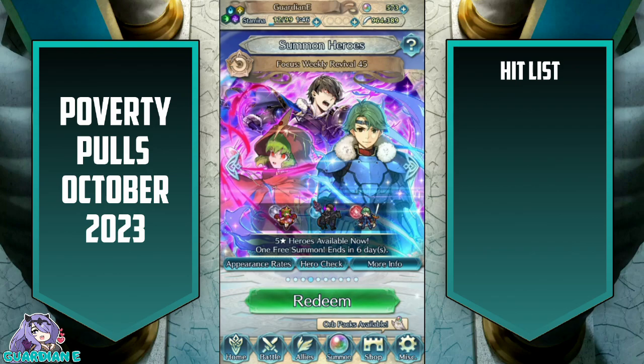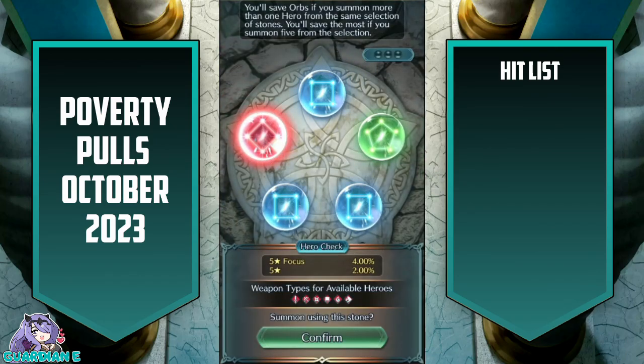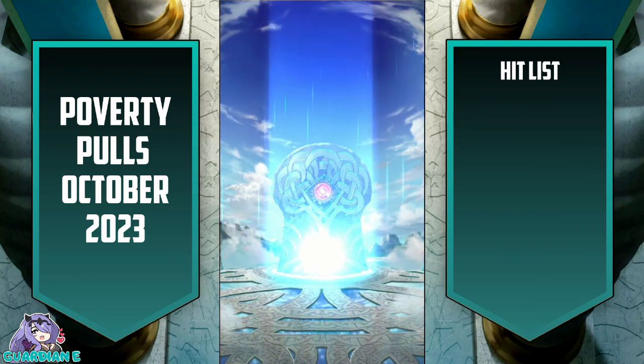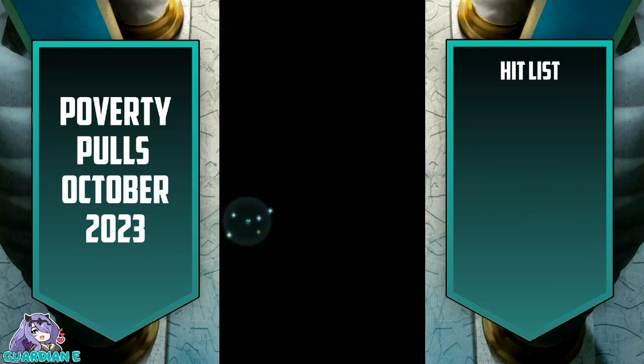Weekly Revival 45 — let's go for Alm, with Tiki as a backup. There we go — we're actually getting our target colors. That feels like a rarity these days. Hana with a Katana — no thanks. Back out of this.